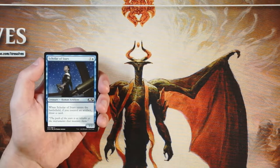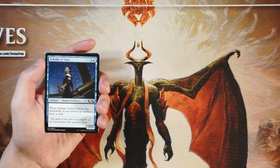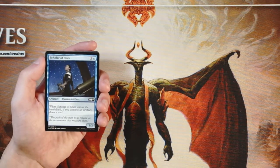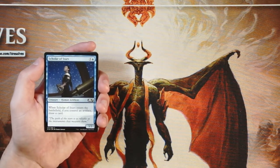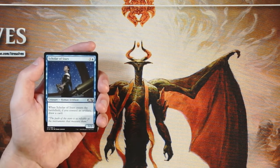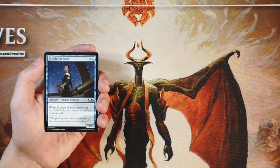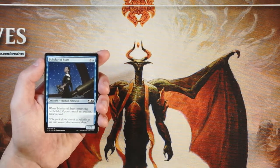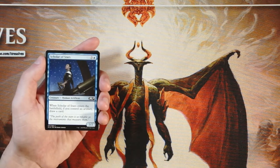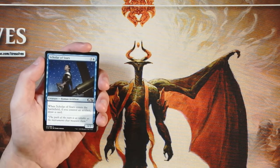I thought it would be good because it generally goes into the white-blue artifact theme deck. It's very easy to continuously have at least one artifact on the field if you draft the right cards. However, there were a lot of instances where I would draw this without an artifact out and just have to play it as a 4-mana 3/2, which feels really bad. If you can draw a card off of it the value is there, but if not it's not a flagship card — not something I'm super interested in unless I already have a high artifact count.